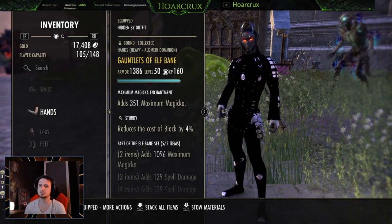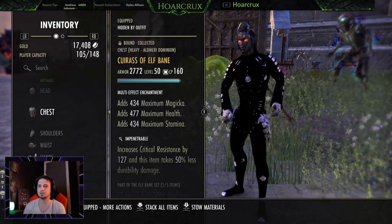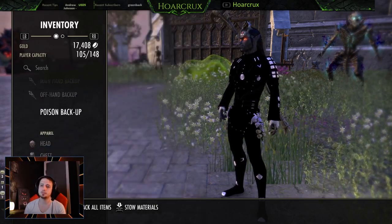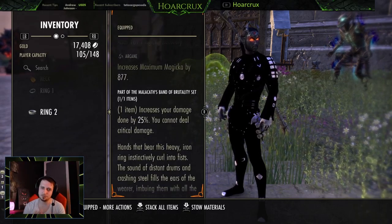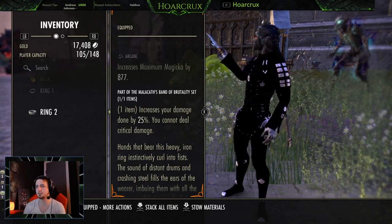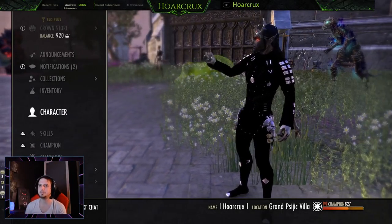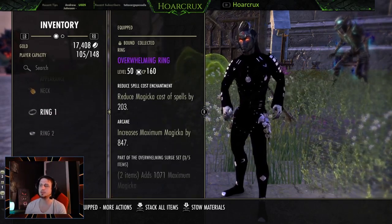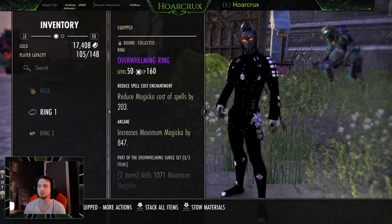Traits-wise I have a couple reinforced pieces — reinforced, sturdy, impen — it's all good. If you're in BGs I'd probably do less impen and go more into sturdy and reinforced, but if you're in IC impen is important because there are a lot of Nightblade bursty players out there. We're also running a one-piece Trainee to bolster our health and give more survivability. The last set is Malacanth's Band of Brutality — this boosts overall damage of all our procs by 25%. We can't crit but who cares; we can crit-heal on the back bar. With our crit percentage at only 11.7%, we don't need crit damage. I'm running one recovery on my Malacanth and two cost reductions — that's probably the best way to run it.